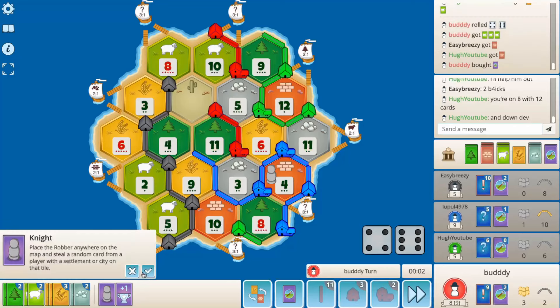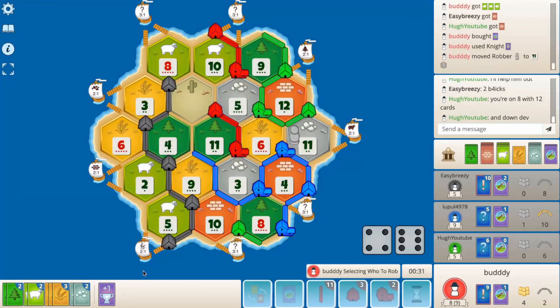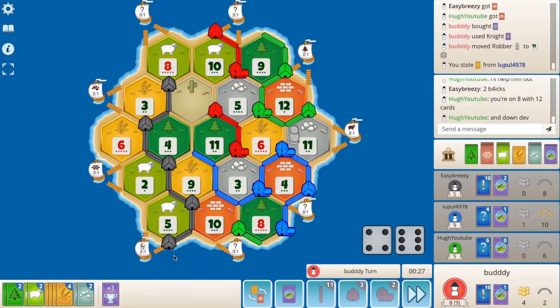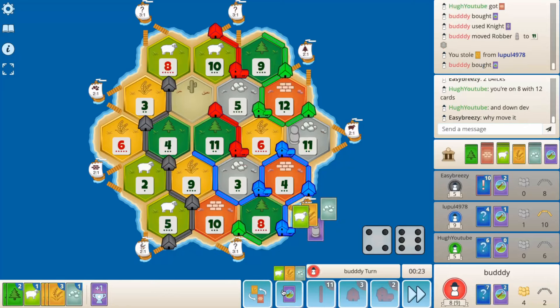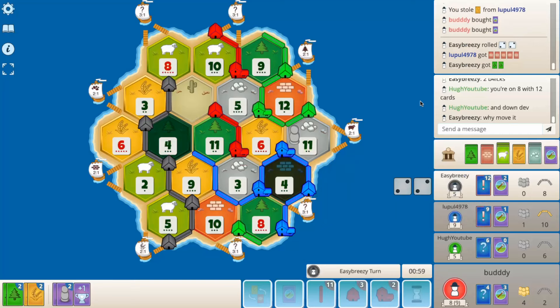Can we steal a wood from someone? Yeah, blue has stacks of wood — he gave a lot away. Let's go for the rob — no one has sheep. Damn it. We don't have the road-settle, so we'll hold for it. Damn, that 4 hurts. It was 50-50 there.